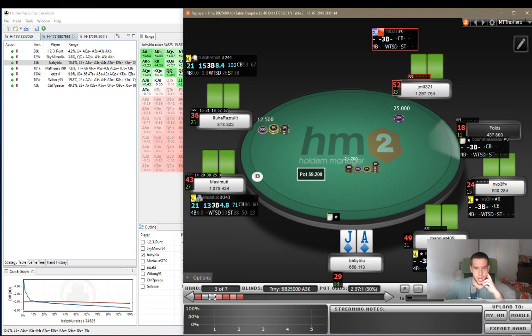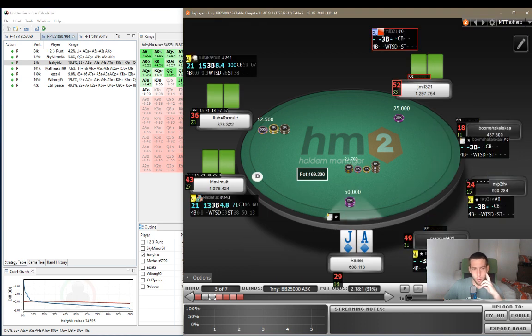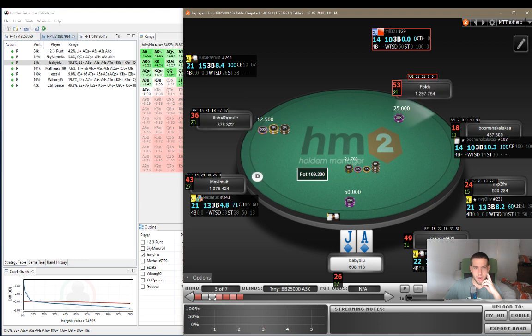Let's go to the next hand. We have jack suited. We open from the cutoff and everybody folds. I wanted to see - for 26 big blinds, jack suited is a call in the spot if the big blind shoves. But let's see what Hold'em Resources Calculator says.